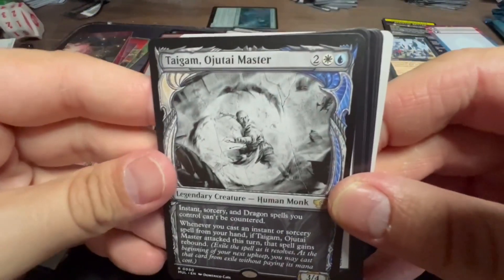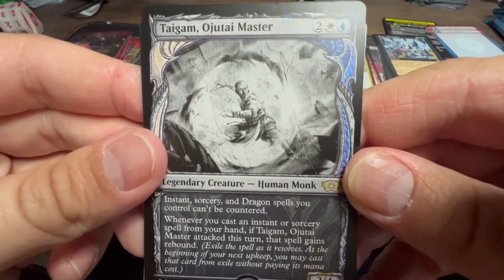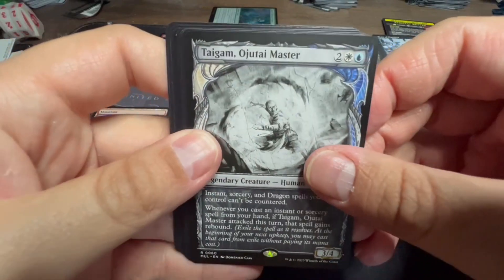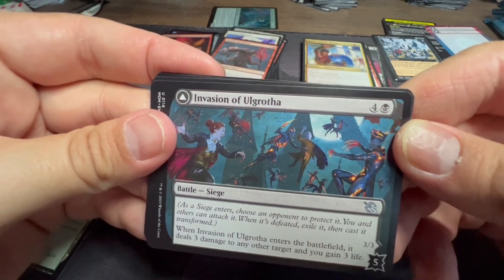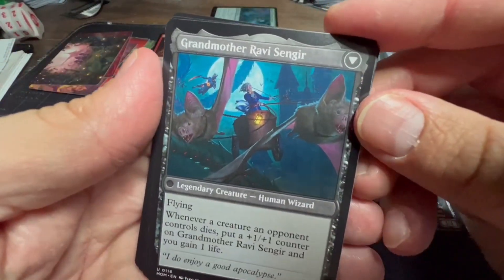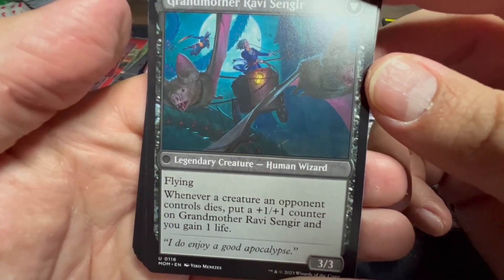A nice revisit for Quintoris from Strixhaven. Then we've got Taigam, Ojutai Master as our reprint — instant, sorcery, and dragon spells you control can't be countered. When you cast an instant or sorcery spell from your hand and Taigam attacked this turn, that spell gains rebound — so you cast it again at the beginning of your next upkeep. That can get stupid quick. For our Battle we've got Invasion of Aargau — deals three damage to any target and you gain three life, flips into Grandmother Ravis and Gear. Flying — funny art, a grandmother in a chariot pulled by bats. When a creature an opponent controls dies, put a one-one counter on Grandmother Ravis and you gain one life.